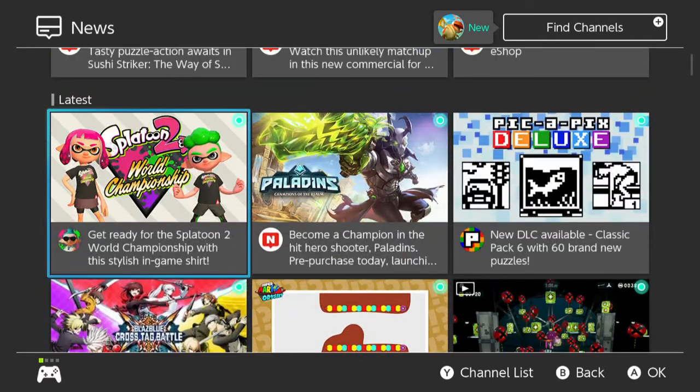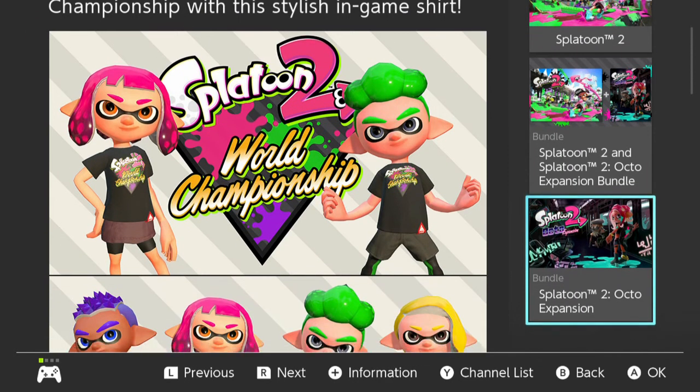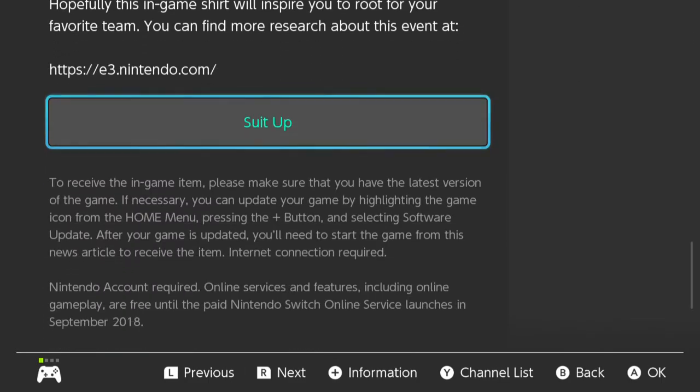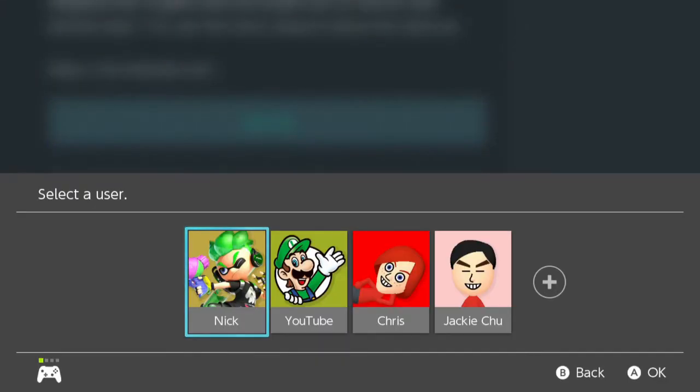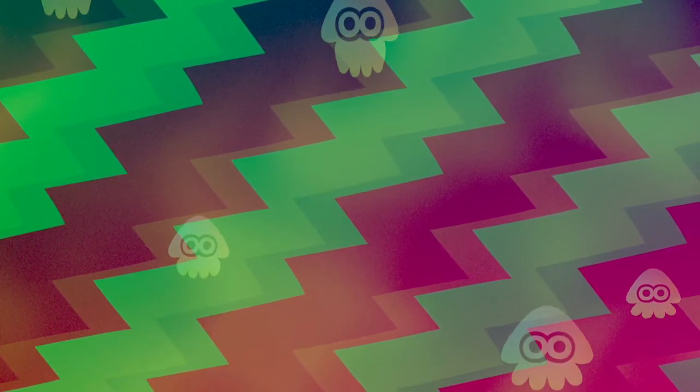You go to the news icon and scroll down to the one that says 'Get ready for the Splatoon 2 World Championship with the stylish in-game shirt.' You click it, scroll down, click 'Suit Up,' and it'll boot up Splatoon 2 and you get your own Splatoon 2 World Championship t-shirt, which is pretty cool.